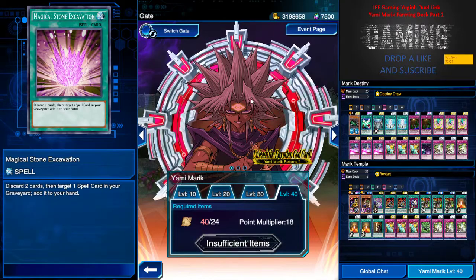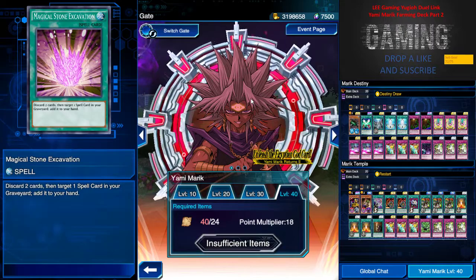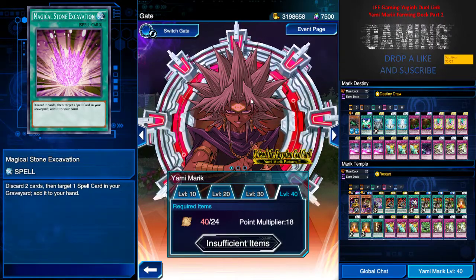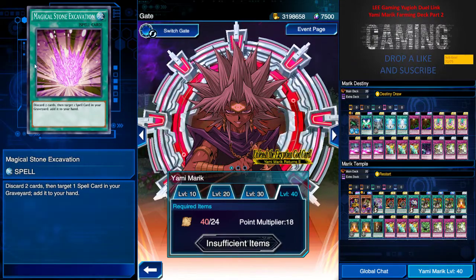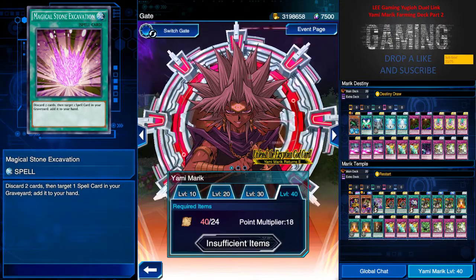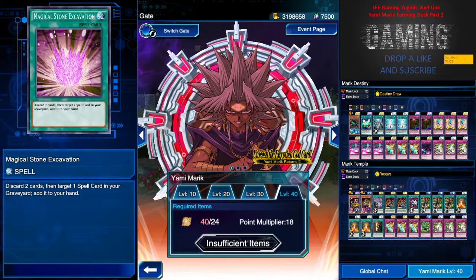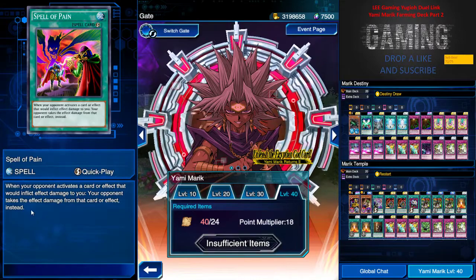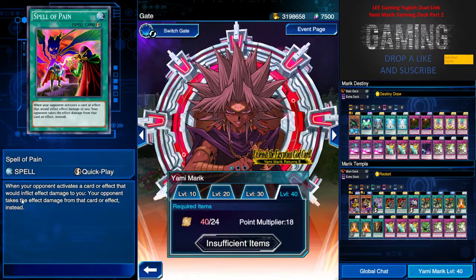Next is Magical Stone Excavation. This spell card costs two cards to activate, then targets one spell card in your graveyard and adds it to your hand. There are some combos for this spell, but I don't think it's good enough — it's basically for trolling decks, which we'll explore once we get this card.